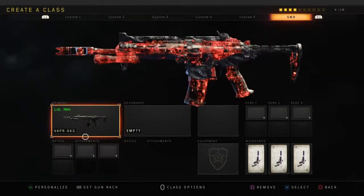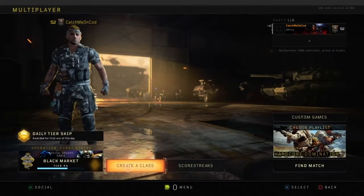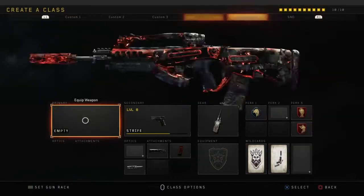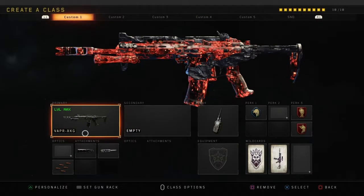I don't know if when you prestige — I can't prestige yet — whether the camo will still be there when you come back, or whether it'll survive the next update. I'm not sure. I only know it works right now.